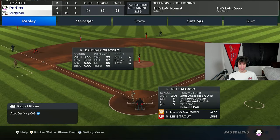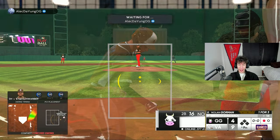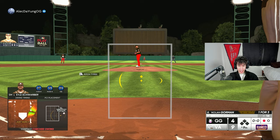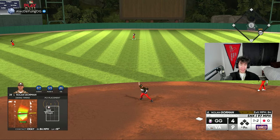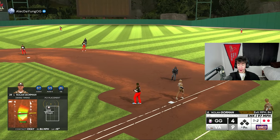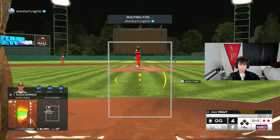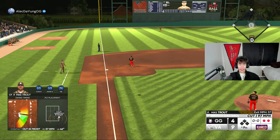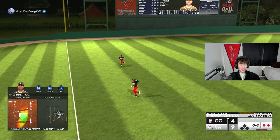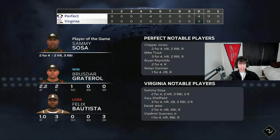If I could figure out a way to stop giving up homers I'd be a much better pitcher. Kyle Schwarber pinch hits for Pete Alonzo — that's out number one in the ninth. Two outs to score five; Nolan Gorman misses it, moves the PCI way too far up. This is going to have to be one of my best two-out rallies ever. Mike Trout three-for-three — we miss it a little bit and end up losing nine to four.